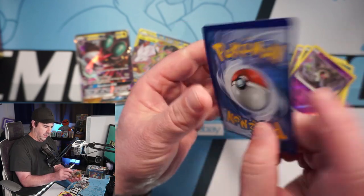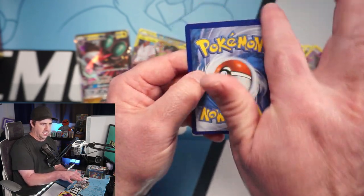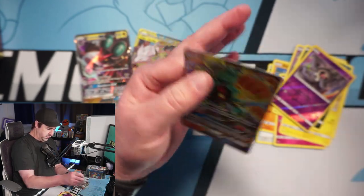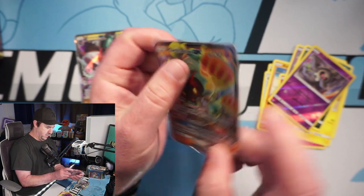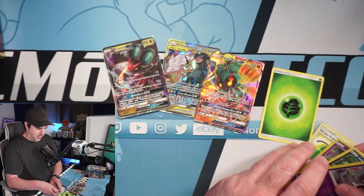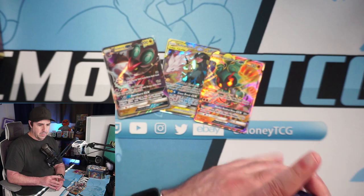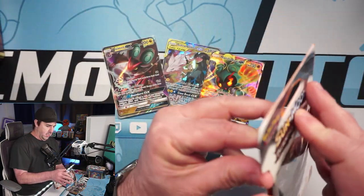We got a Marshadow GX — absolutely horribly cut, but at least the edges aren't bad. That is some serious off-cut. We're actually having decent pulls but the cuts are still bad. At least I've seen Burning Shadows look worse than that. Back to the podcast slash talk show — we are working on names. If you guys have any awesome name ideas relevant to the hobby, let us know.